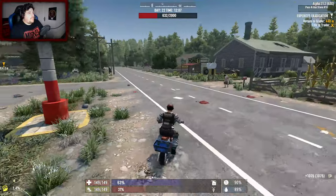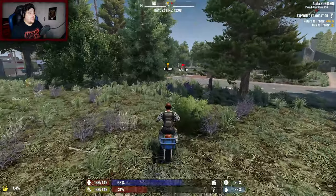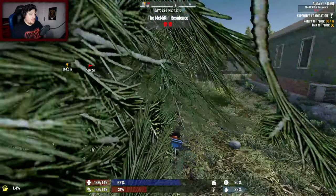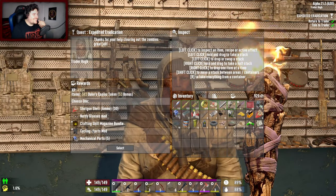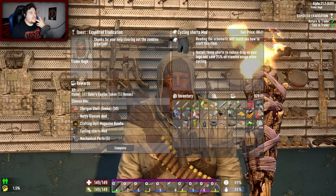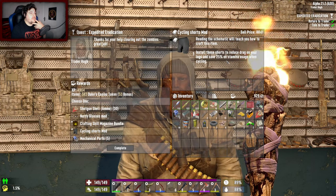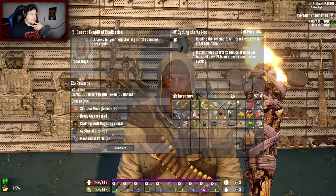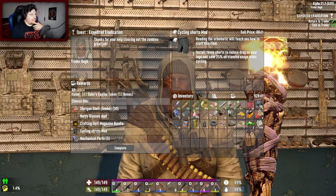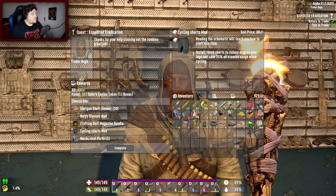The main thing going for me in this game is finding old cash — that sells for the most. Cycling shorts: 'Reading this schematic will teach you how to craft this item. Install these shorts to reduce drag on your legs and save 25% of stamina usage when cycling.' That's part of the mods — I've never seen that, that's pretty cool.